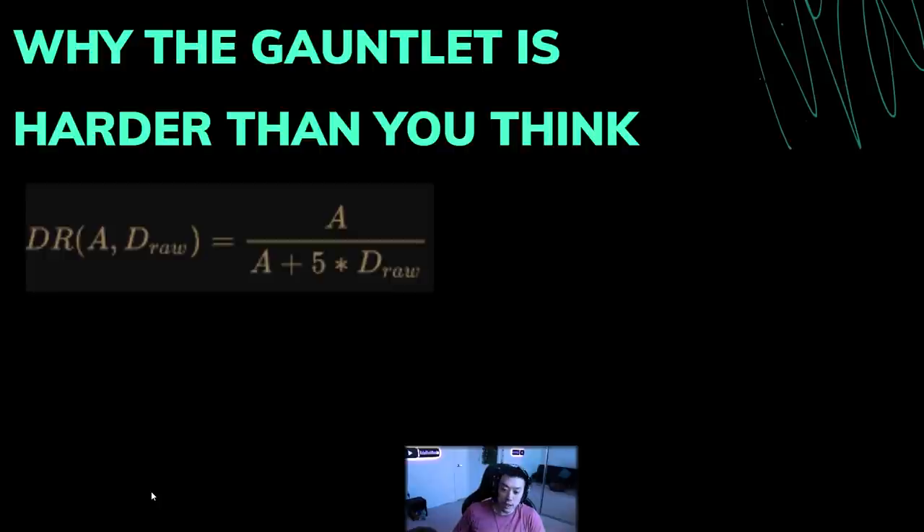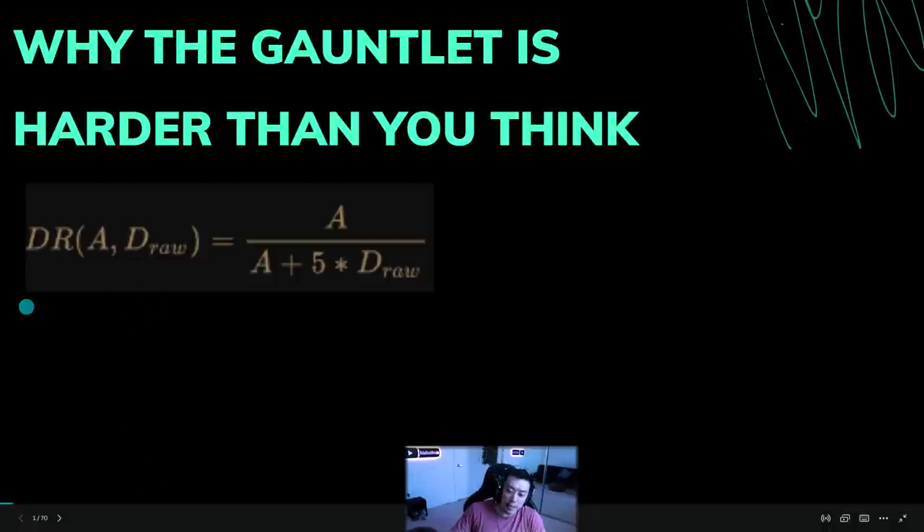It's not just double damage taken, and I'll show how you can apply this concept if you play trade league and really want to make an immortal character. A lot of this was inspired by Rue using the Dawnbreaker shield, and it all revolves around phys taken as ele. We're going to go over why the gauntlet is harder than you think and why it'll probably result in some very frustrated players, but also the ways you can mitigate it.